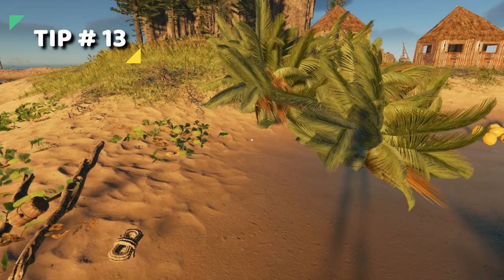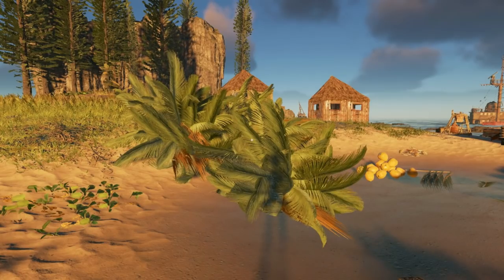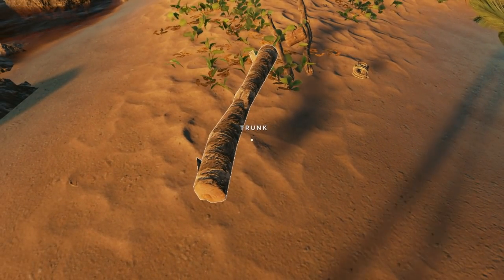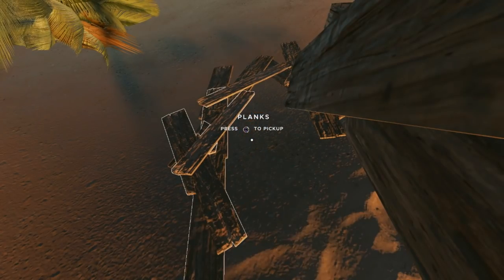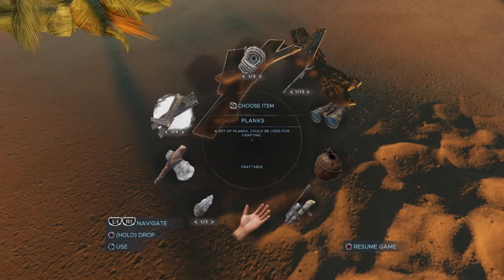Tip 13. This next tip is very similar to the palm frond tip where keeping them whole lets you carry more in your inventory. For logs, it's the opposite. You can only carry one log in each inventory slot, but if you make a plank station and make them into planks, you can carry four planks in each inventory slot, essentially letting you carry four logs.